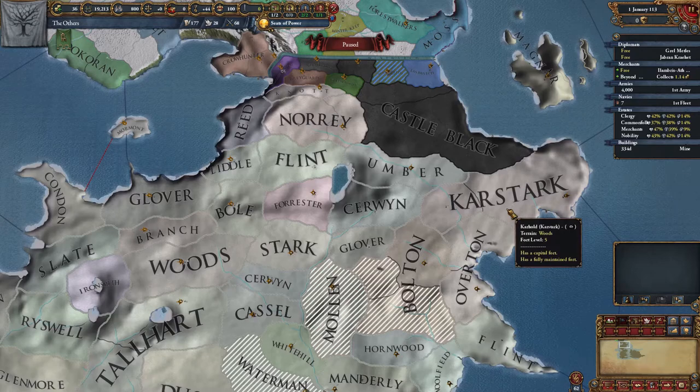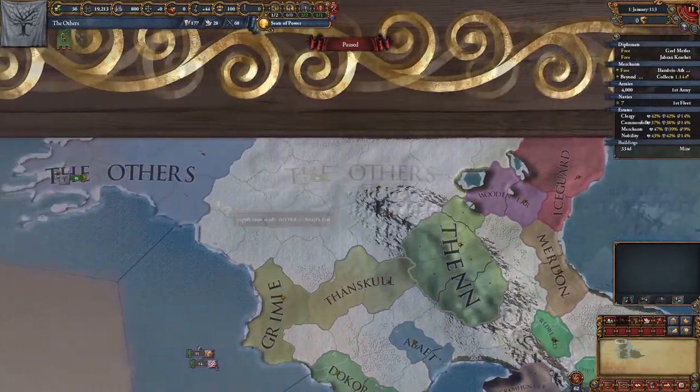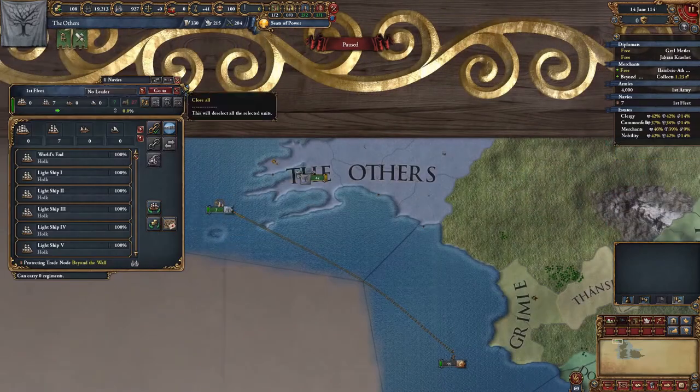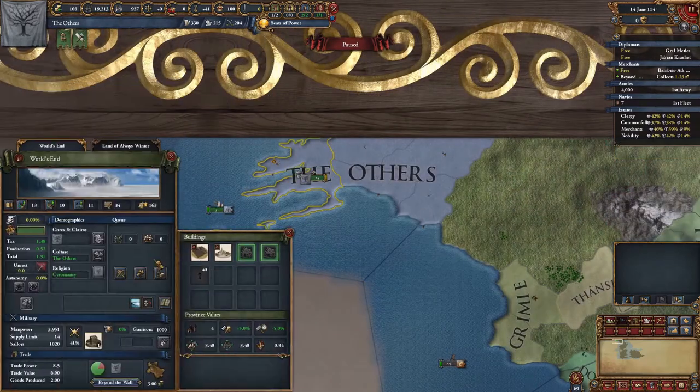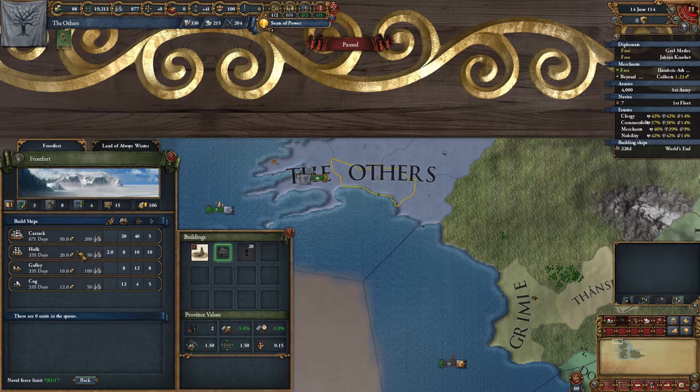As far as I know the alliance between the Night's Watch and the Starks is still intact, and I expect further wars in the near future. Time to increase the trade power a little bit by making some trading ships. We'll start building ships in every coastal province and add them to the main fleet when they're done. The naval force limit currently sits at 17, so I can make a few more before hitting the cap.